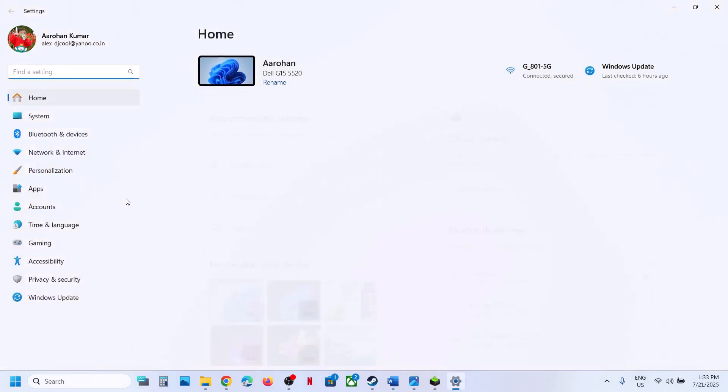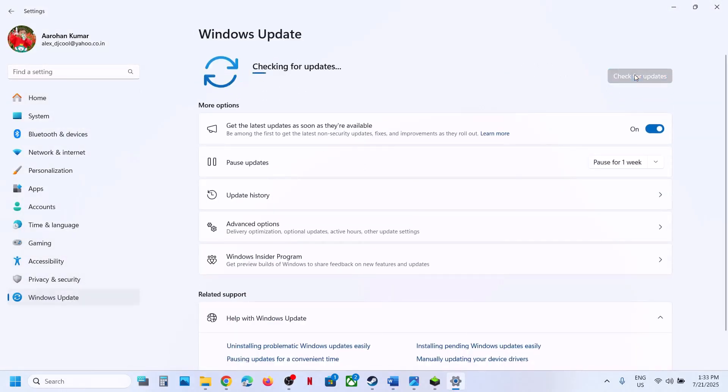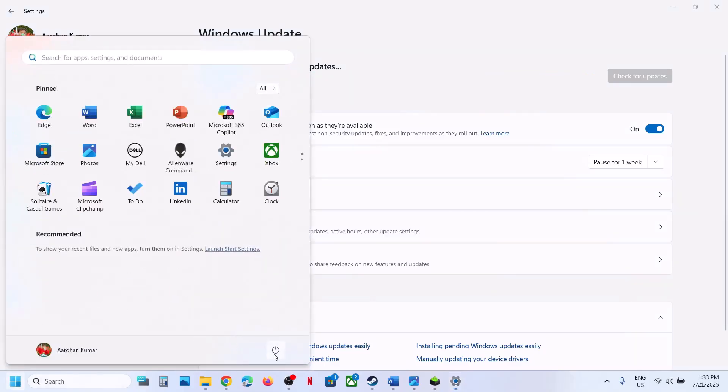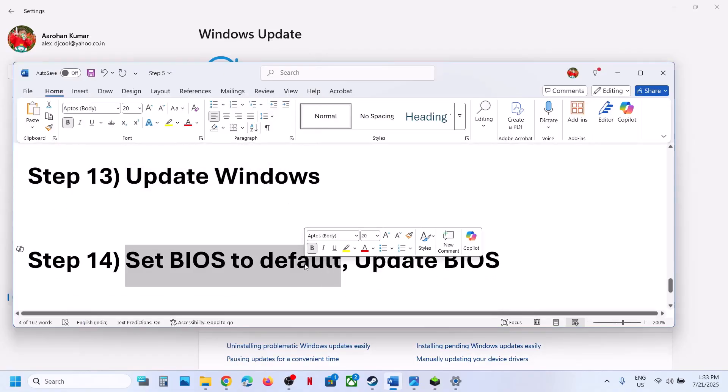Update your Windows to the latest version. Open Windows Settings, go to Update and Security or Windows Update, and click Check for Updates. Once all updates are installed, restart your computer and then launch the game.